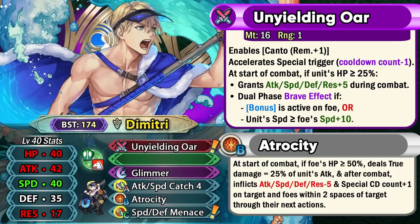Atrocity gives true damage based on 25% of his attack, and after combat it has Spectrum Smoke and Pulse Smoke built in, which is really good for debuffing foes on all stats and even their special cooldown count. This can just annoy Hardy Fighter armors or pre-charged special units, resetting specials they had pre-charged. This gives him a really amazing niche as a Cavalier — he can go in, debuff the opponents, and then get out with the Canto remaining plus one built into his weapon. Summer Dimitri pretty much combines the best aspects of Fallen Dimitri and Legendary Dimitri: Atrocity from Legendary Dimitri and Canto from Fallen Dimitri.